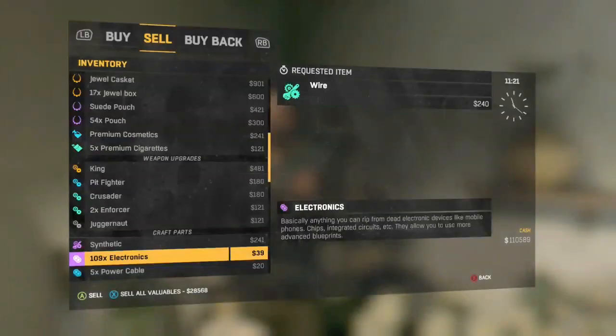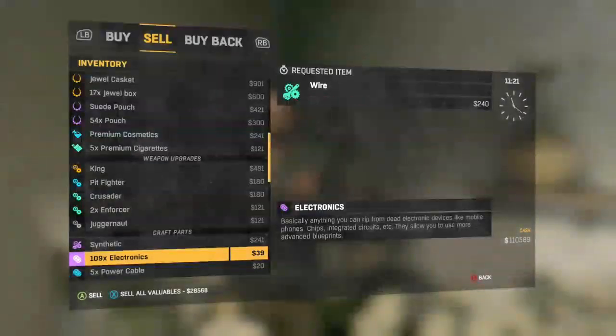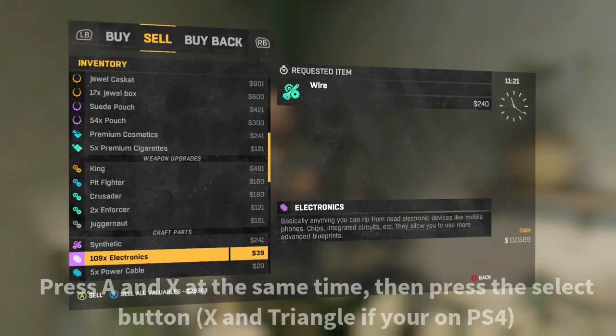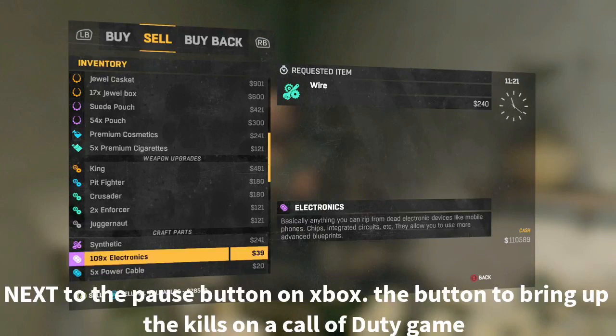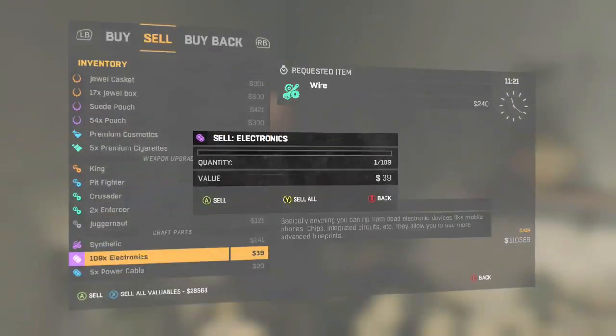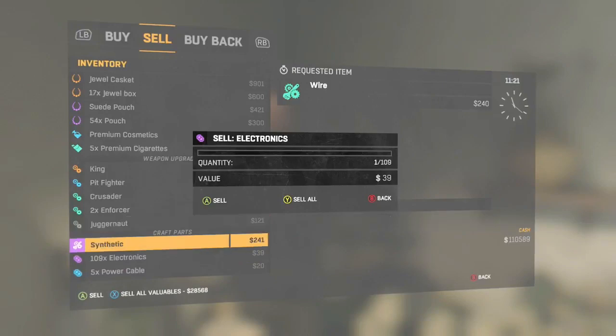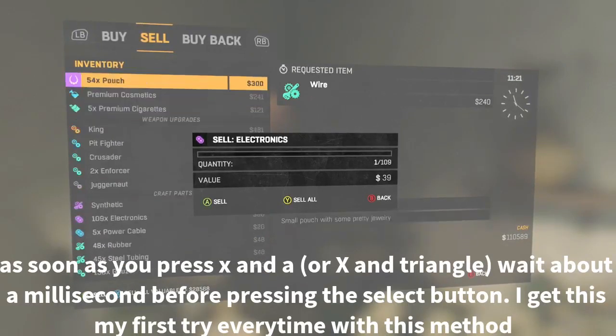What you need to press is A and also X. If you press them at the same time, it will bring up 'Sell All Valuables' in the background but the front menu will go away. Then press the Select button — that's the button to the left of the controller, next to the pause button on Xbox. Do not press Select immediately; press it about a millisecond after you press X and A.